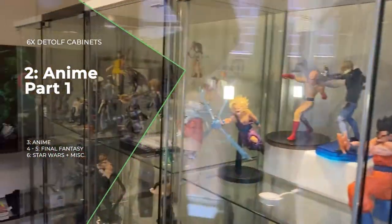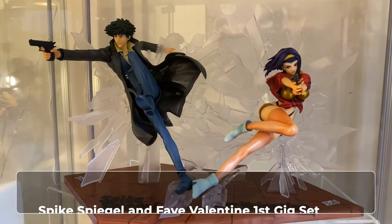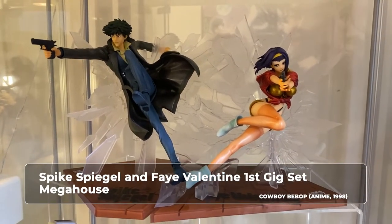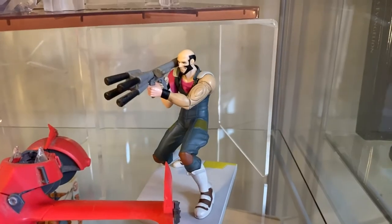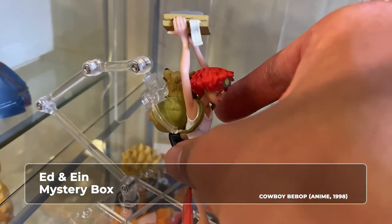On to the second cabinet. This is my newest addition, the Mega House Cowboy Bebop Spike and Faye first kit set. And then below there I have the Swordfish 2 model kit. And from a mystery box I got Jet Black and Ed. Ein is in Ed's backpack.